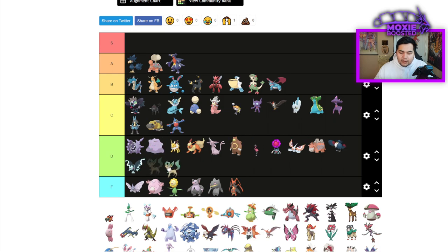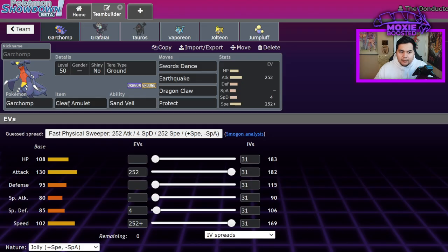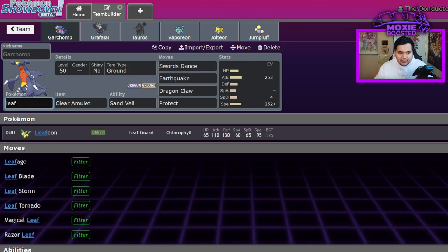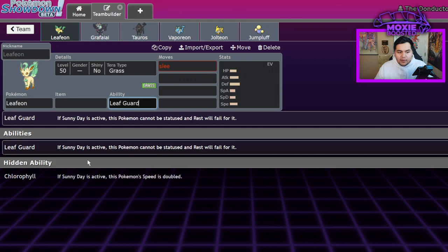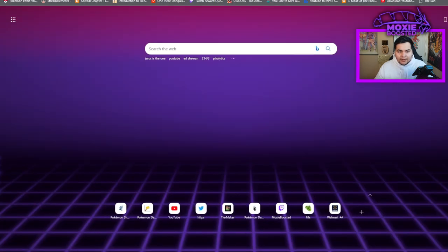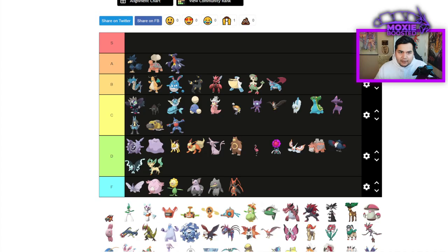D tier for Leafeon — if I recall, Leafeon doesn't really do much. It doesn't even get Sleep Powder. It's a Chlorophyll Pokemon without Sleep Powder, which is an instant D tier. Chlorophyll Pokemon are carried by Sleep Powder — it's really bad.